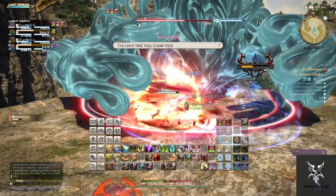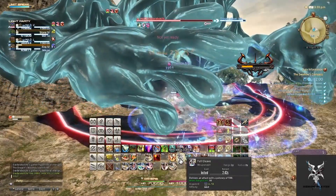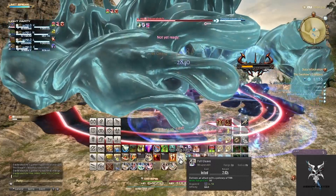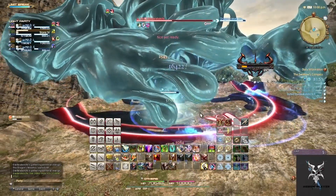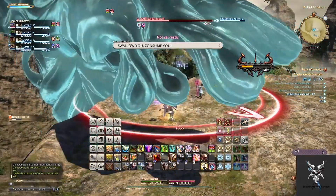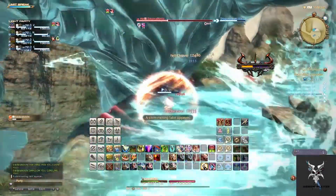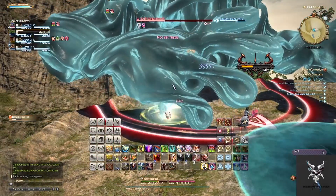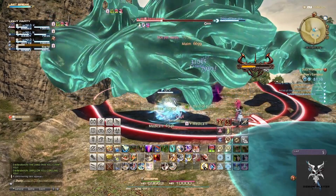When he says 'the land take you, claim you,' he will mark two of your party members with AoEs that will constantly follow them around. You'll just need to continue running around the platform and making sure not to run into each other to avoid getting hit by these. When he says 'swallow you, consume you,' he will then slam down into the center of the platform, leaving an AoE behind that you'll want to avoid standing in. This will limit the amount of area you have to move around on the platform.